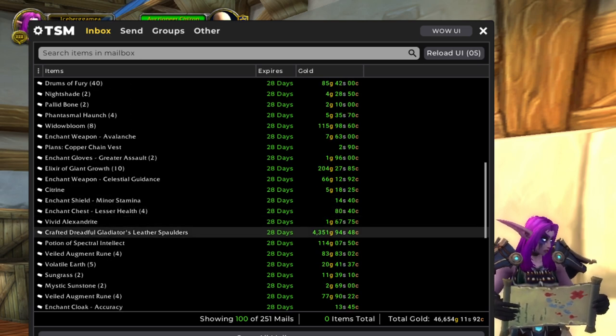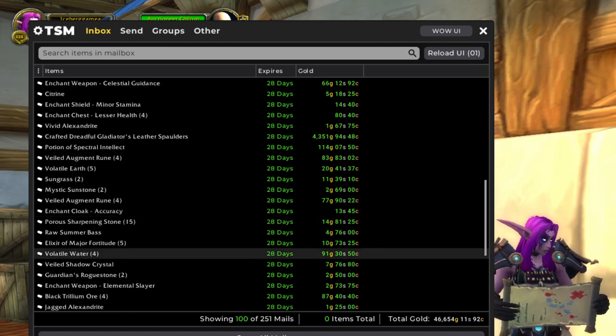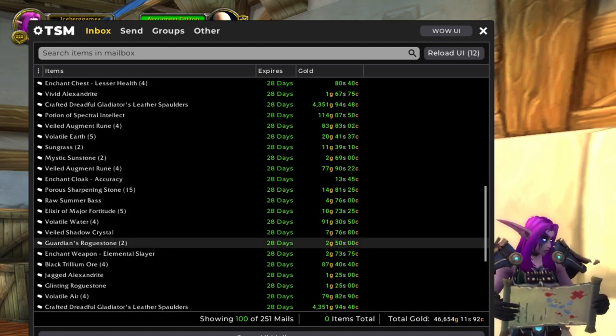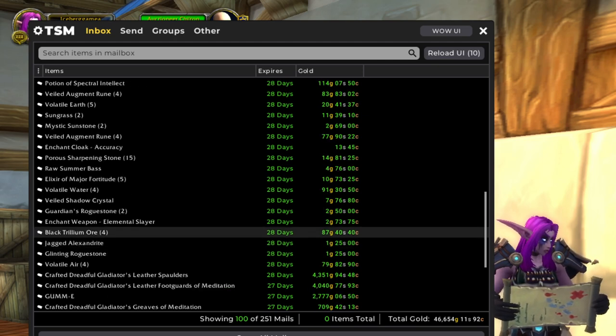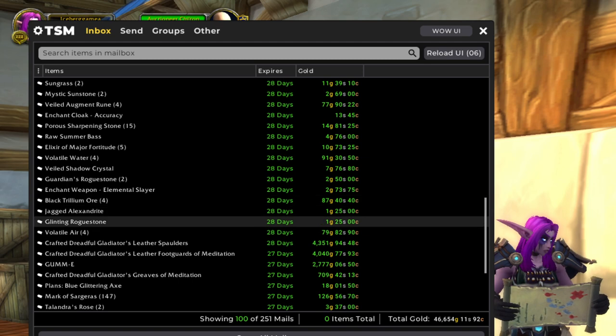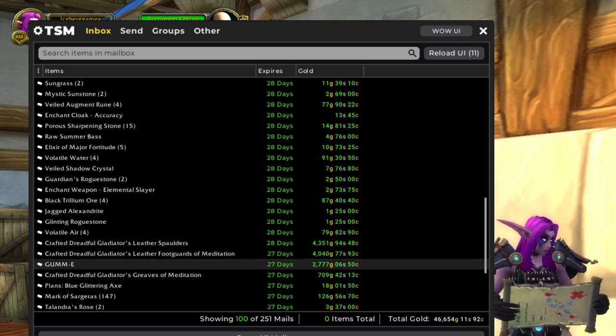And then another nice crafted dreadful gladiator sale in here. Some more potion flips — this is just a lot of different things I had left over from before everything crashed that I haven't really recrafted because the price is so bad. We've got a couple more crafted dreadful gladiator pieces — this is the second of these leather spaulders, so that's pretty cool. And then we've got a gummy — this is a vendor item, so that is very nice. Love to see that.